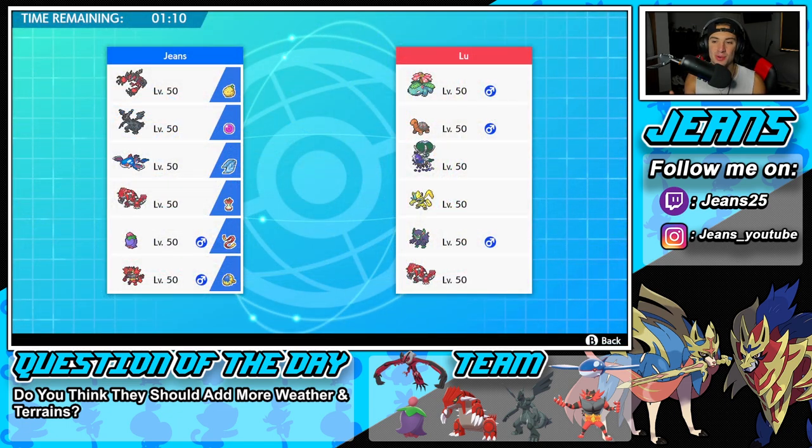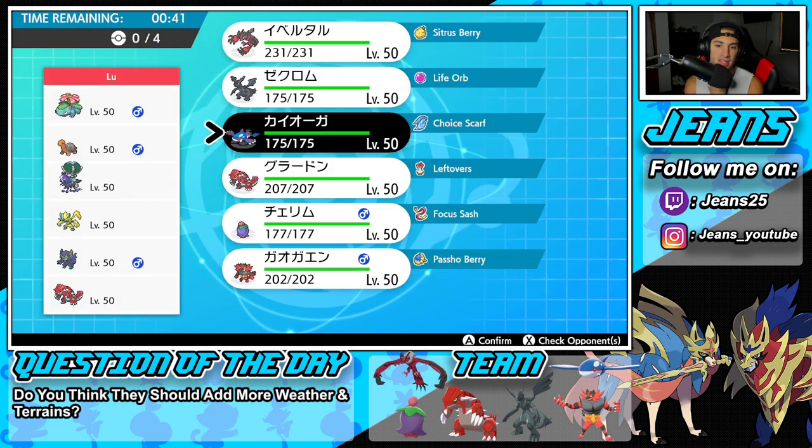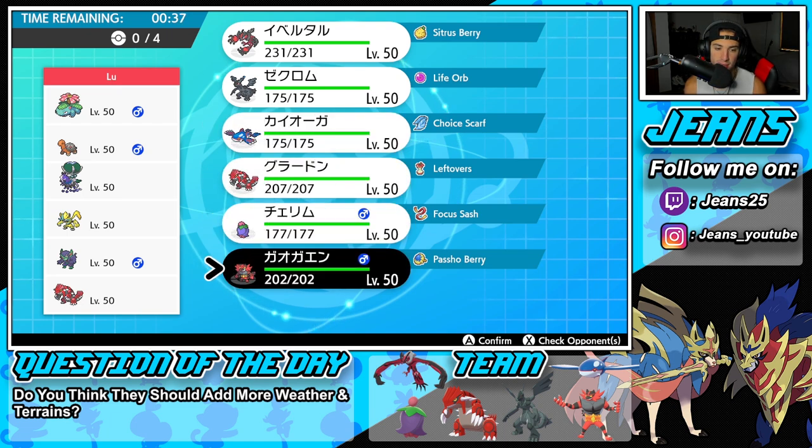Third and final battle: going up against a Torkoal/Venusaur sun team. You don't really see Torkoal too much anymore since Groudon is a thing, but for Trick Room purposes Torkoal is still relevant. He also has Shadow Rider Calyrex, Xerneas, Incineroar, and Groudon. I feel like Torkoal isn't going to come in since he only has Calyrex to pop Trick Room, and Calyrex doesn't really want to do that. I don't think I need to worry about Torkoal.